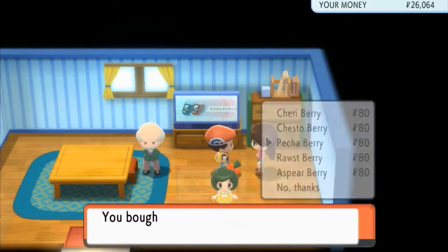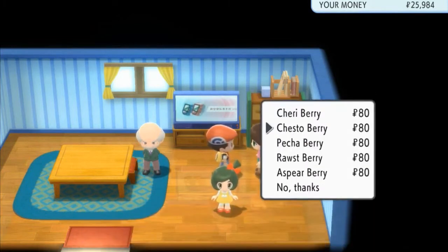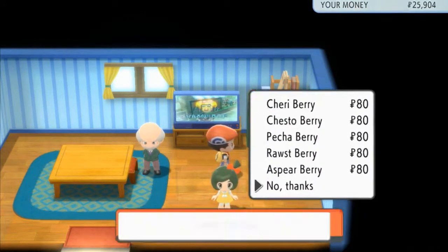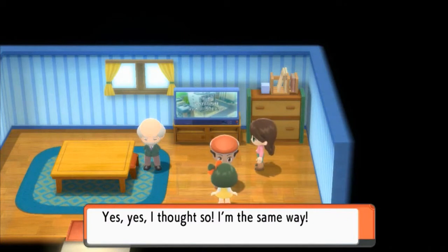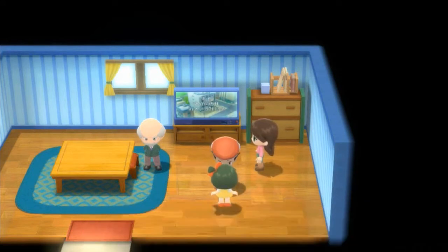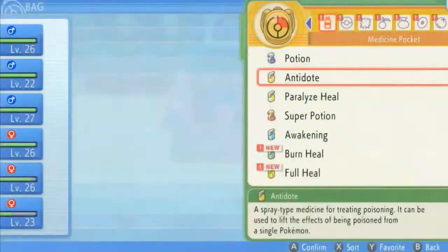There's also a Chesto Berry, a Pecha Berry, and an Aspear Berry. Let's talk to this girl — she asks if you're the forgetful type who loses track of where berries are planted. She says the Town Map shows you where there are ripe berries ready to be picked. Let's take a look at this — I need to find the Town Map.